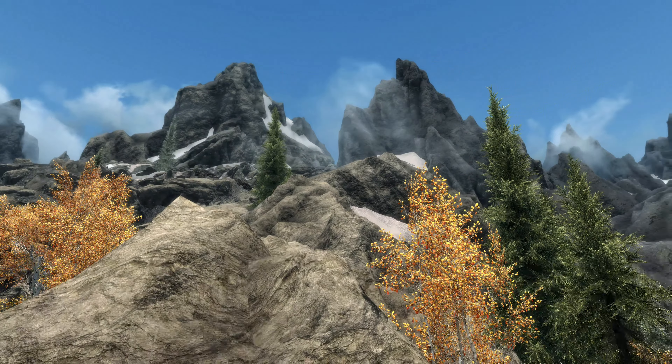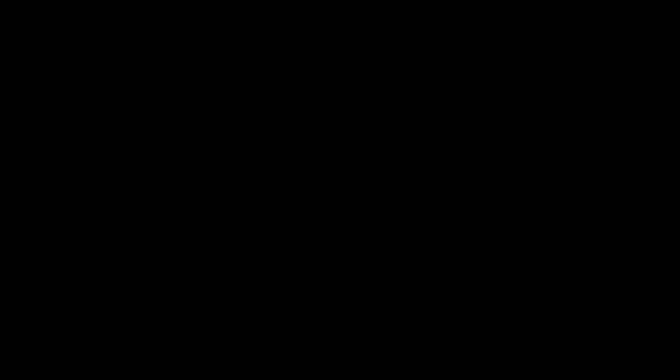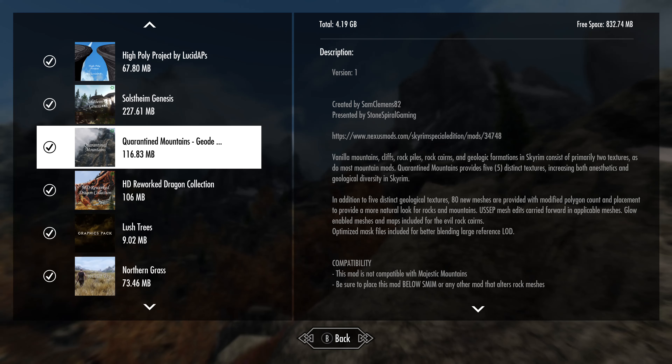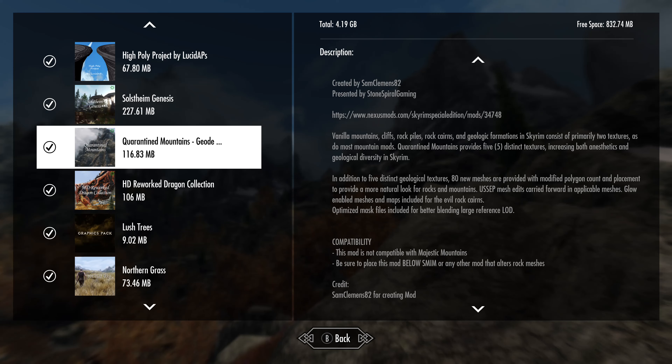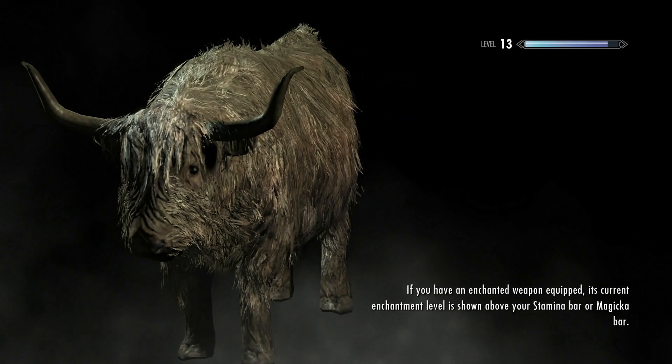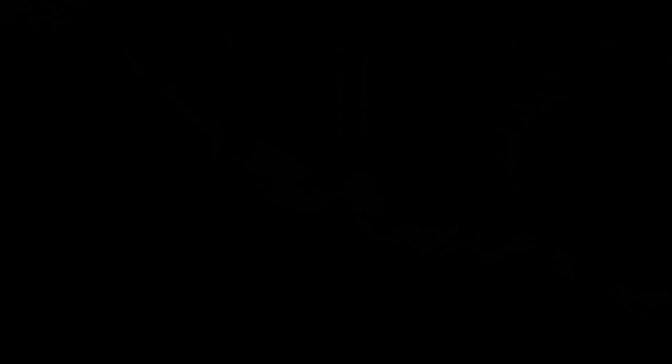All right, so here we are. This is the Alchemist Shack area. I guess we're down in the Rift. We're going to clear the weather here so we can see the mountains a little better. And you can see those there — that looks very nice. Now remember, we're down here in the Rift, not far from Iverstead, and you can see some differences here. The trees are blocking a little bit of our view, but overall we'll walk over this way and see the mountains. It's just these mountains, the mountainsides, the rocks. I think it looks good. It's going to be a subjective thing — you're either going to like these or not.